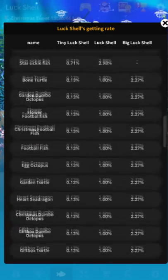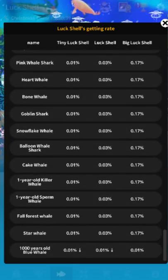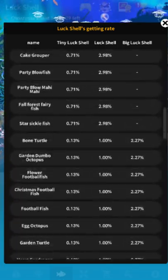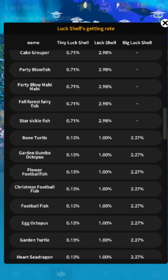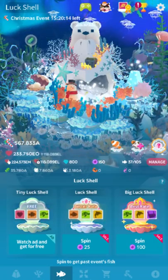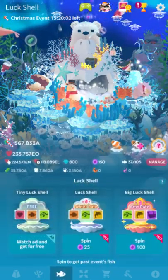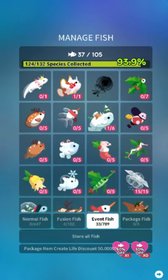Even if you spend real money, you never get even a 3% chance to get any specific fish. That's the thing with gacha. Somebody said they spent over 100 bucks and they got just garbage — and I mean, it's what you gotta expect. Even when you get the big luck shell, there's just such a large pool of stuff you can get. If you want a bone turtle, it's a 2% chance with the big luck shell. That's 200 pearls — $5 — so you have a 2% chance every $5. That's about 50 spins on average to get one bone turtle.